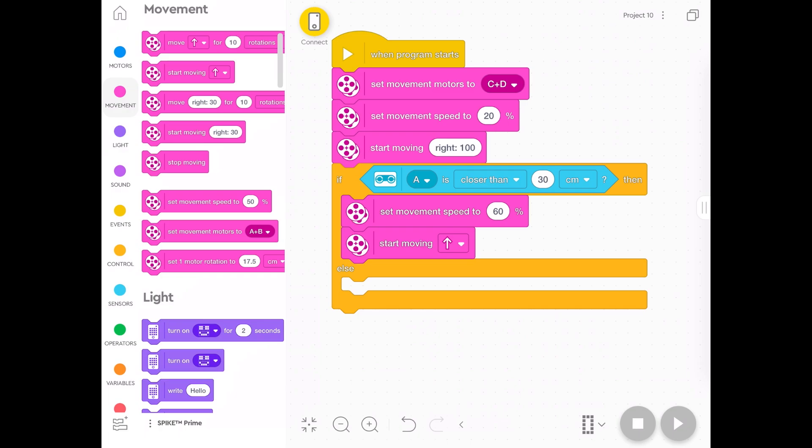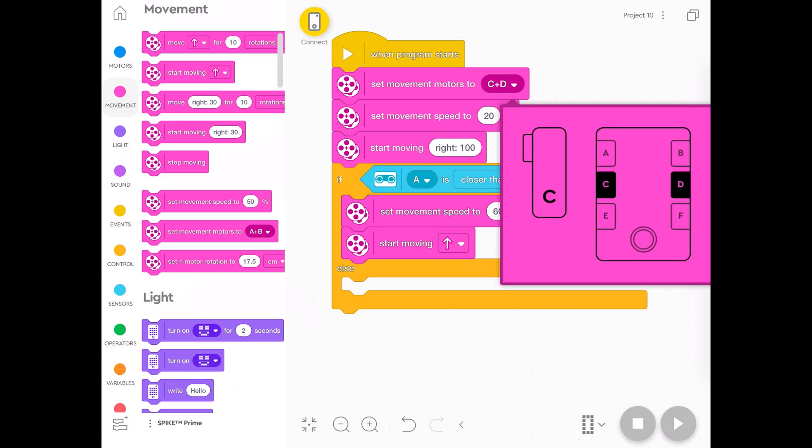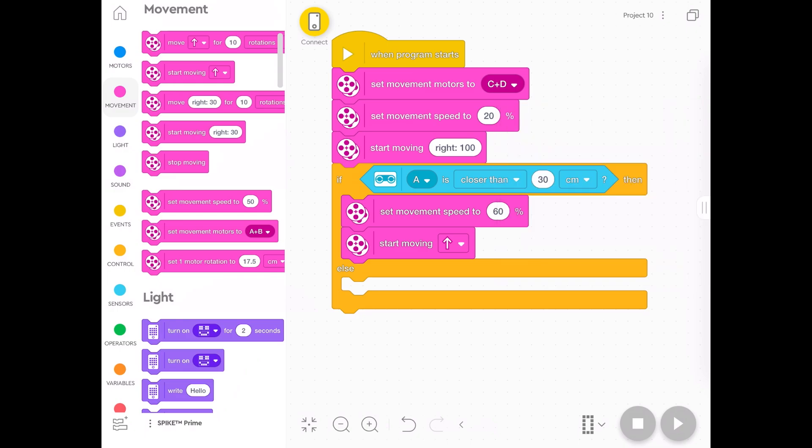It depends on how you've built your robot — 'start moving' with an up arrow often means go forward, but if your robot goes backwards you can just change it. I found once I've coded things and the robot's going the wrong way, the easiest fix is to just swap the motor cables around. On the actual robot, just swap the cables plugged into C and D, and then the robot goes the other way. It saves you mucking around with the code.